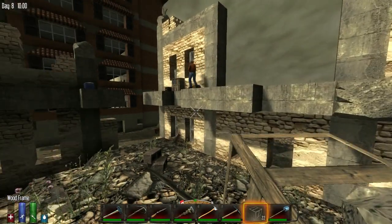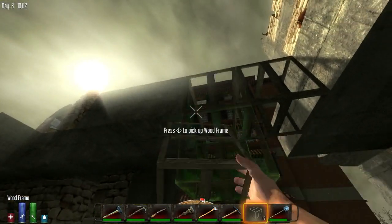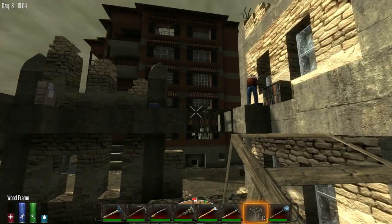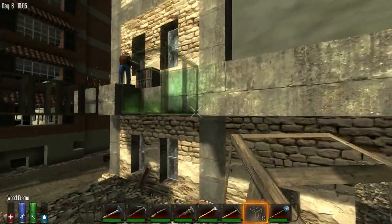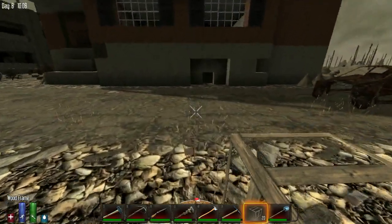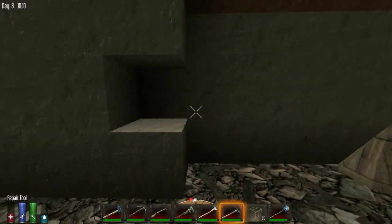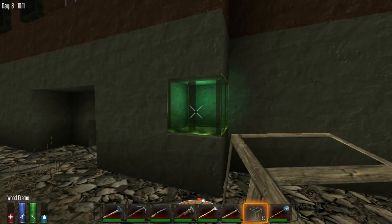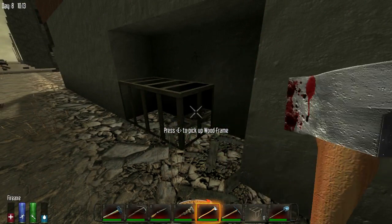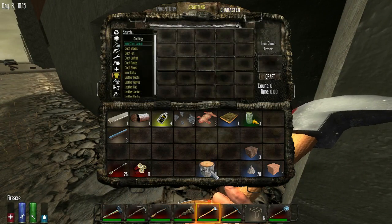There's a bookshelf there too - and a safe. Let me wait for the safe to open, I want some more books. Okay so we got leather tanning, iron helmet, hunting knife, leather tanning - have all those ones, so they're all for burning. Some empty jars which are useless, and another chair for burning.